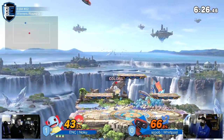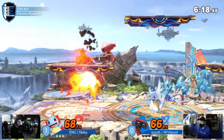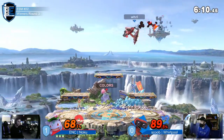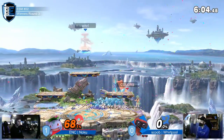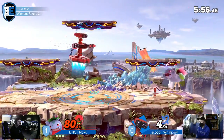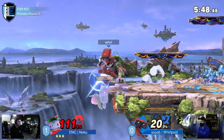Look at all that damage — great coverage from Noku still being able to punish the airdodge away. But this is also one thing that looks kind of good for ROB in the matchup: once you start hitting your opponent you take center stage. The way he positions himself underneath those three platforms becomes a nightmare for Noku to get down. Speaking of nightmares — that early ugly kill! He uses back air and can choose between platform and floor landing.